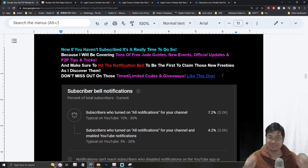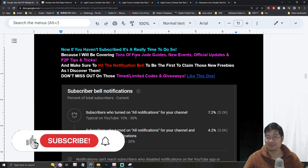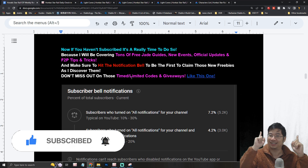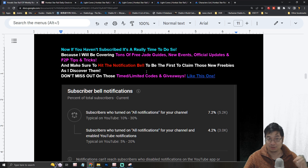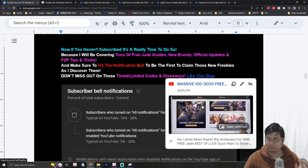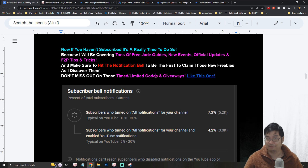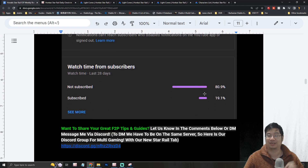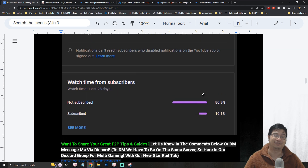Do keep in mind I'm not trying to promote summoning for you guys — I'll give you the reasons and ideas why I want to summon, and you should look at your own team composition and build before you start summoning. If you haven't subscribed, it's a really good time to do so because I'll be covering tons of free Jade guides, new events, official updates, and free-to-play tips and tricks for Honkai Star Rail. Make sure you turn on notifications because some events and updates may be time-limited. In this particular guide, only 2,000 players can get the lucky giveaway for 3,000 Jades, so make sure you subscribe and turn notifications on.